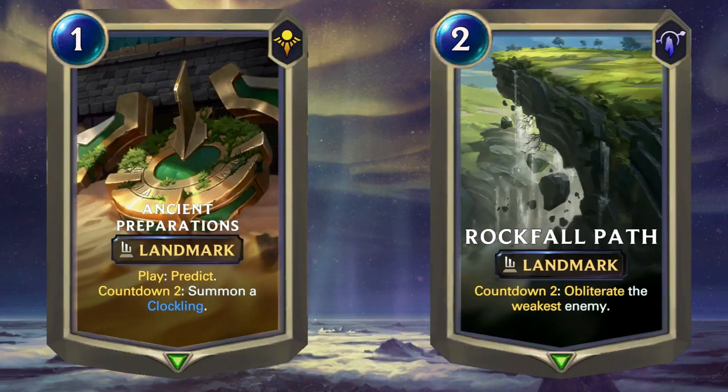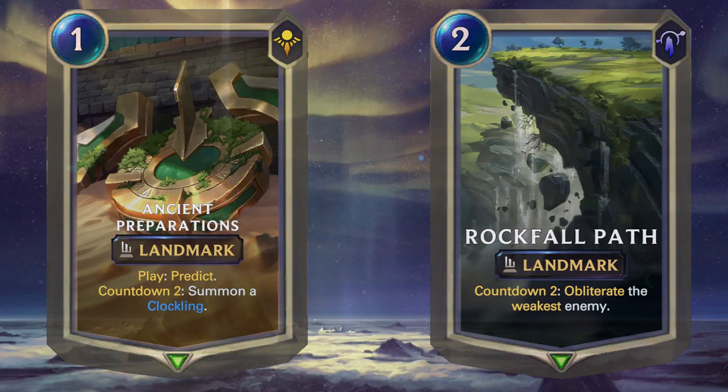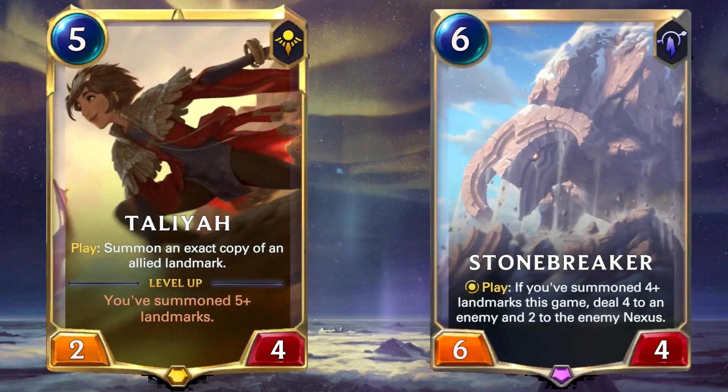This deck tends to play a bit like a Nightfall aggro deck with a heavy focus on landmarks. This means it sacrifices a bit of tempo in the early game to gain a very explosive mid game. In the first few rounds you tend to develop a few landmarks including Ancient Preparations on turn one and a new Rockfall Path on turn two for example. In the mid game you want to start summoning strong cards like Talia or the Stonebreaker. Talia has the effect to duplicate an exact copy of a landmark you've already summoned, and the Stonebreaker has the effect that once you've summoned four or more landmarks, you deal four to the enemy and two to the opposing nexus.